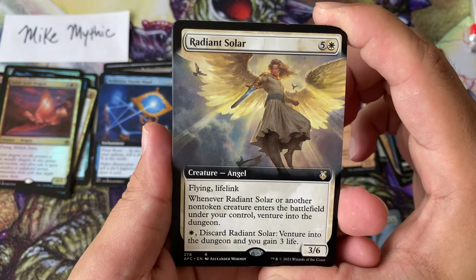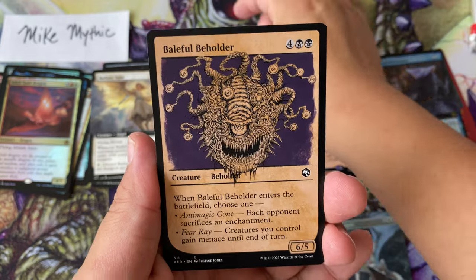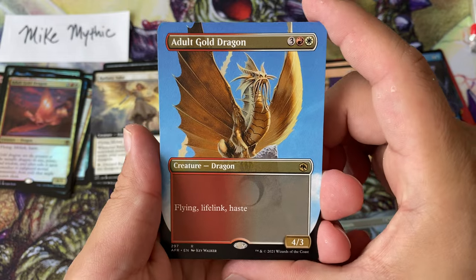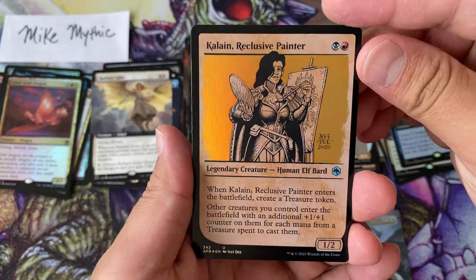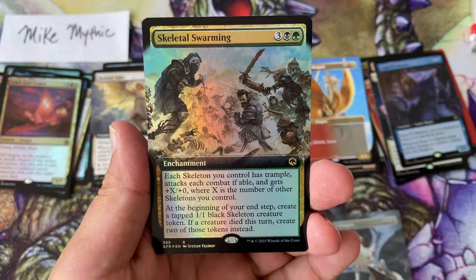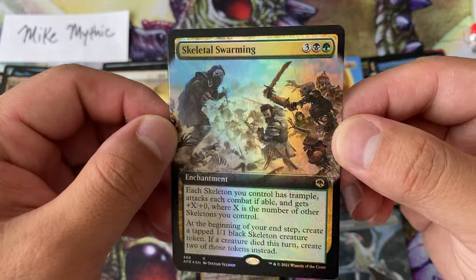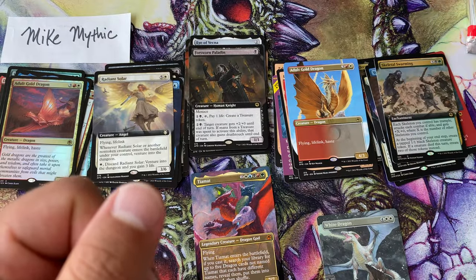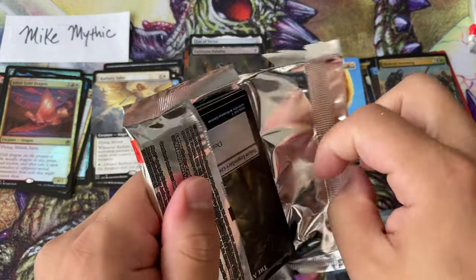Here we go — Adult Gold Dragon, Radiant Solar, Forsaken Paladin, the Beholder Prowler, and another Adult Gold Dragon. That card is just so busted — can you imagine playing against that without having a removal spell for it? Speaking of things that need removal spells — Skeletal Swarming is also a powerful card, extremely flavorful and just so strong.